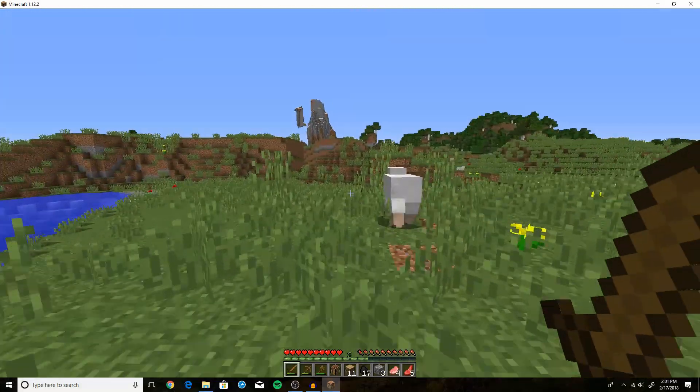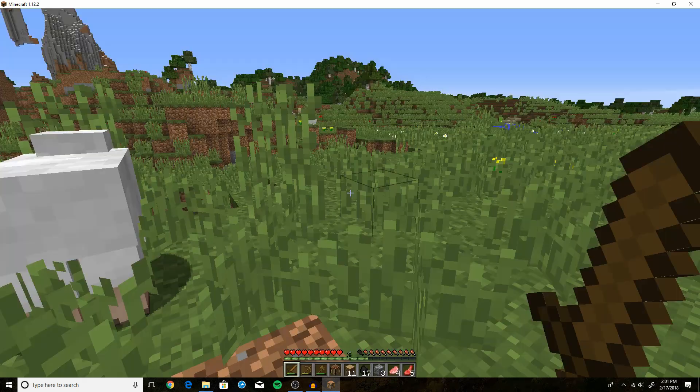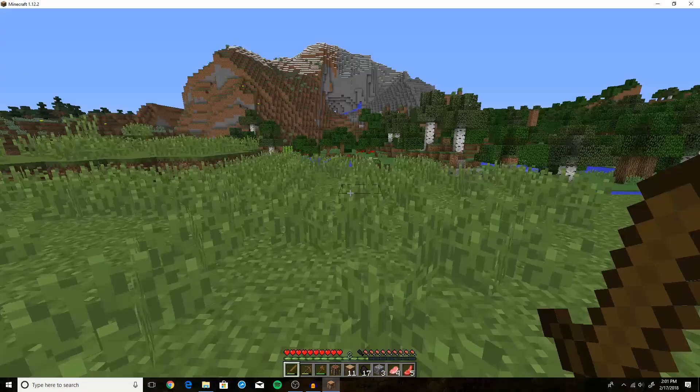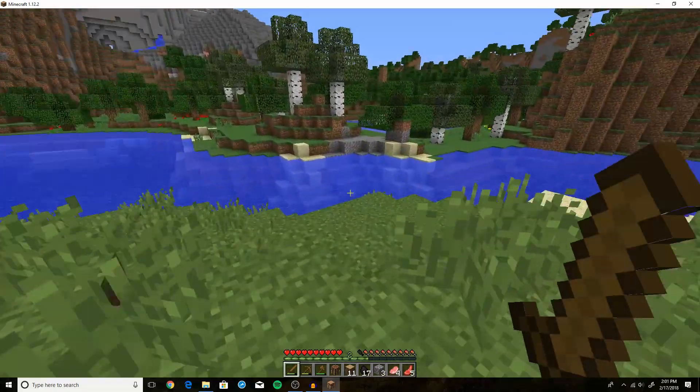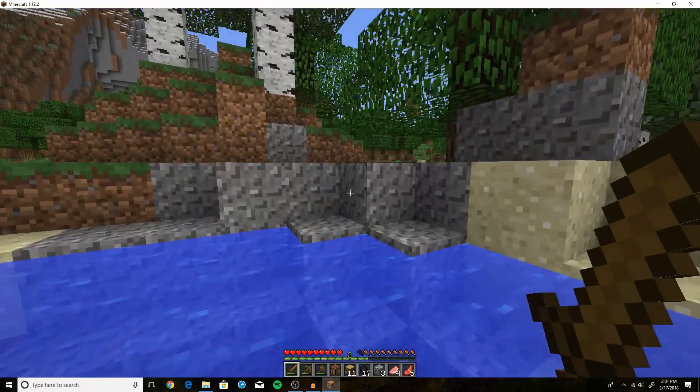We have some sheep and as you can see each one gave us one piece of white wool and some raw mutton — that's going to come in handy. Now let's go back to where we were and start working on our house.